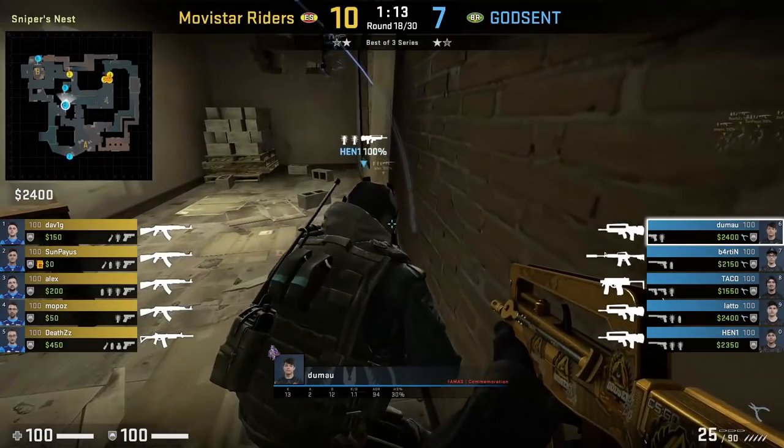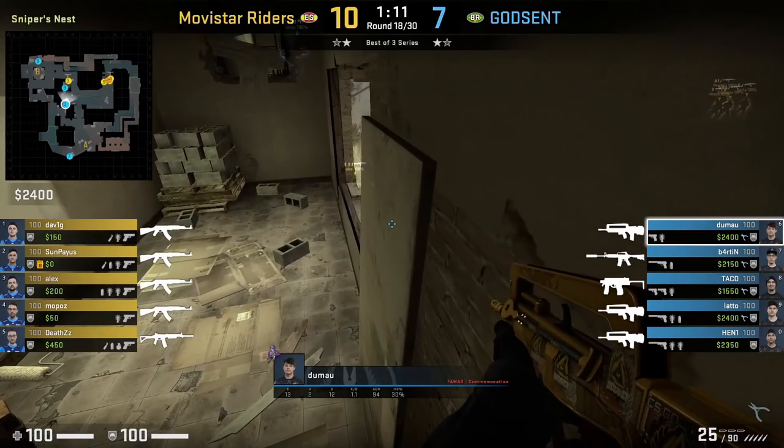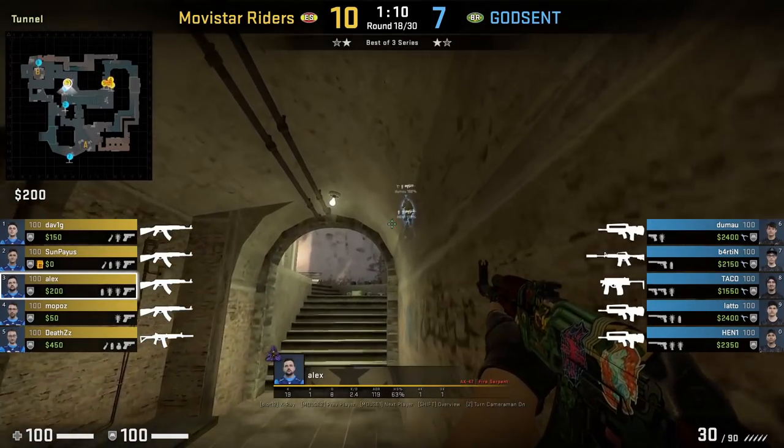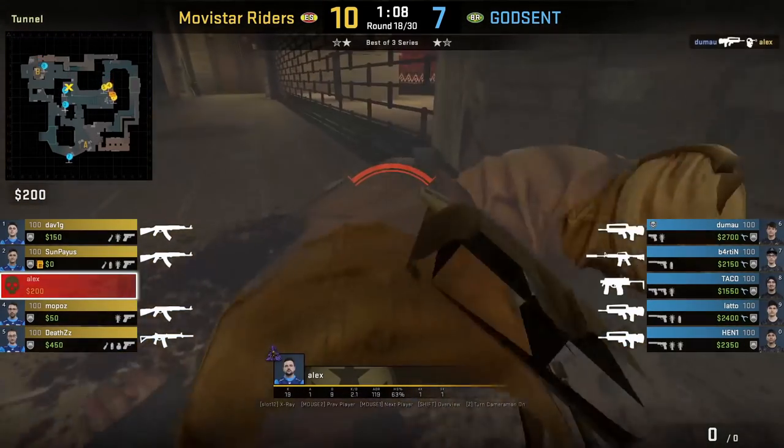In my previous trick video I showed Godsend using this window boost to peek underpass, however no T came underpass. Here I'm showing the same boost in play, and this time it nets Godsend a kill.